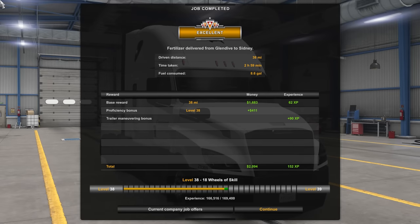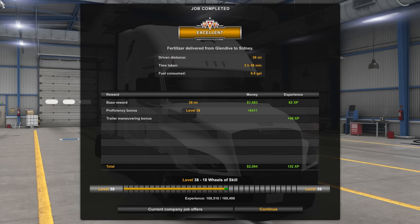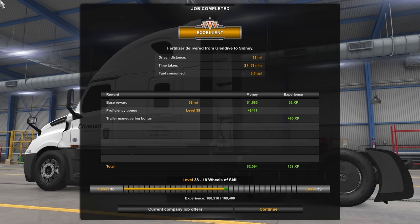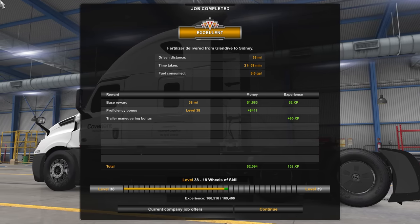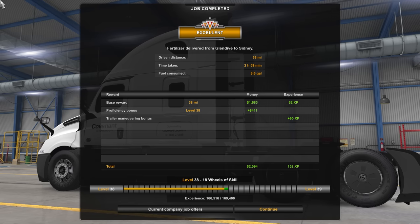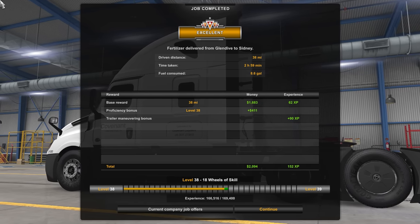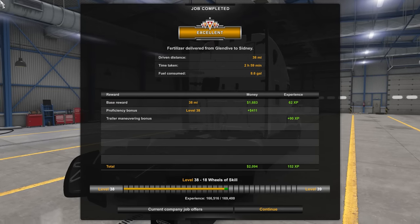We're going to unload. We got an excellent 38 miles, 2 hours 59 minutes, 8.6 gallons consumed. There you go, folks — that's going to do it for this episode of American Truck Simulator. Let me know what you thought in the comments below. I'll see you guys next time. If you want to get that Covenant Transport livery, it's on the Steam Workshop — just type in Covenant. Can't go wrong — it comes with the truck and the trailer. Later.